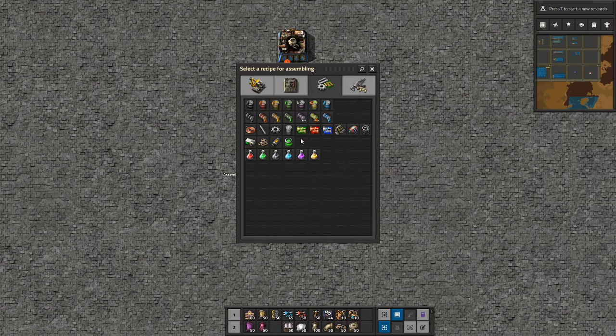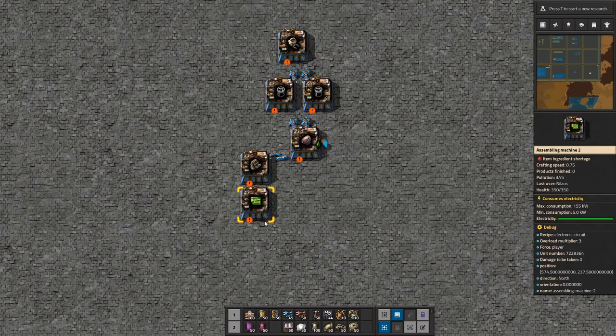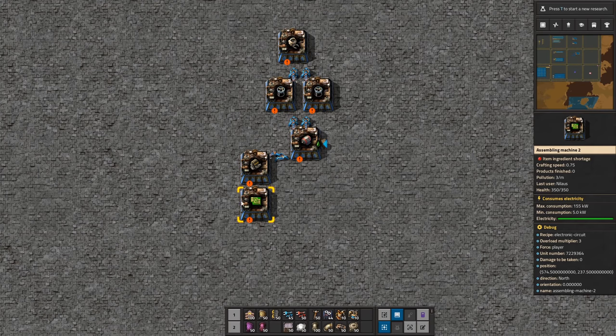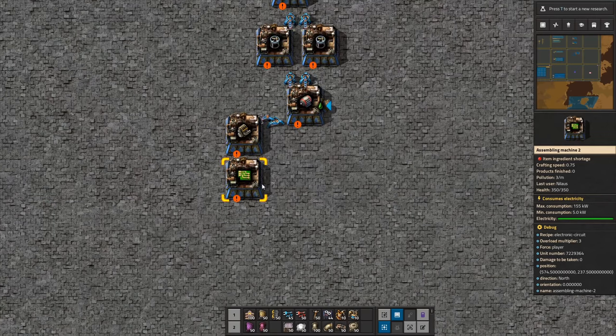I know that in your base you probably already have green circuits made, but I'm just going to make it really simple. If you have green circuits already made you can skip this step, but I basically want to say: you get steel, iron, copper, oil, and water inbound. Those are pretty basic inputs.